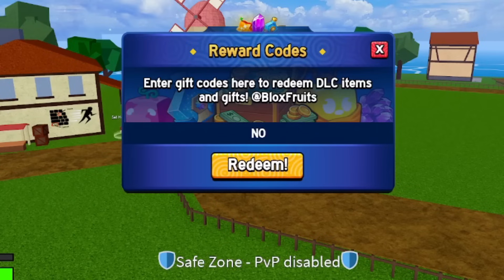Next is the code 'NOEXPLOITER' — this should give you another 20-minute XP multiplier. It's going to be all uppercase: N-O-E-X-P-L-O-I-T-E-R. Redeem this code right now.